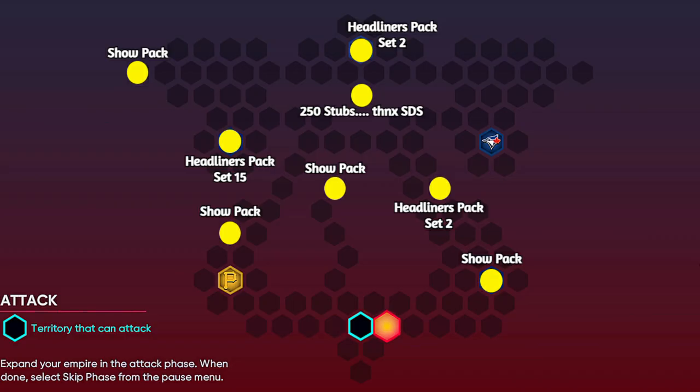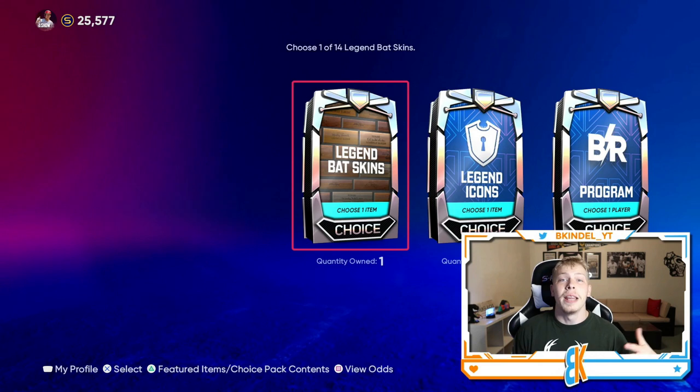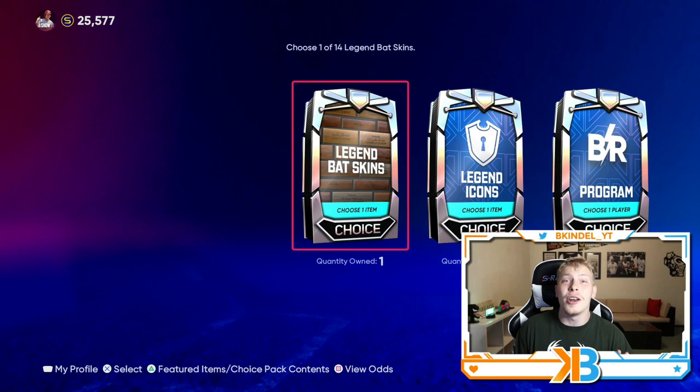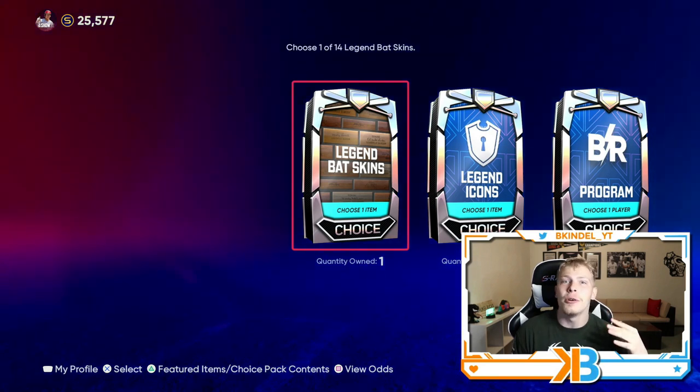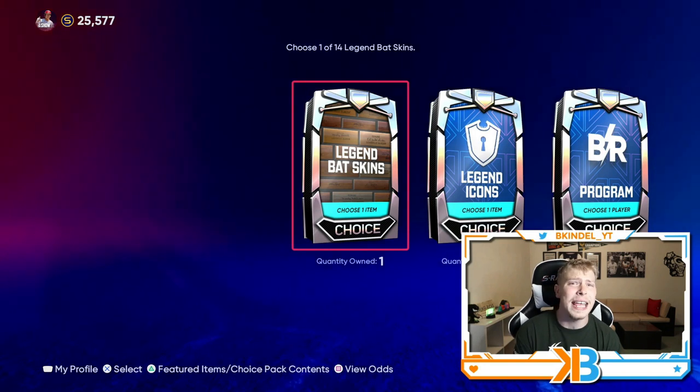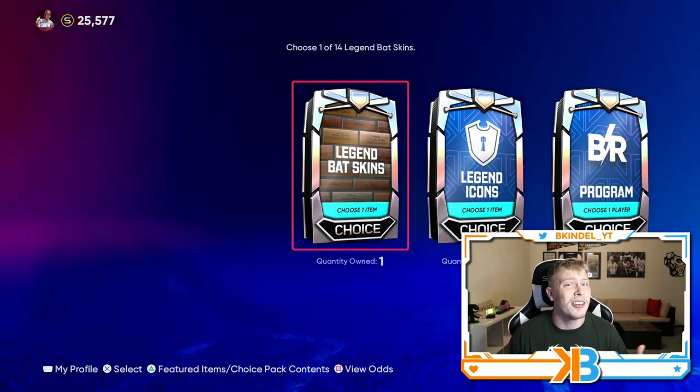Here are the hidden rewards for this conquest map. It does not take very long — maybe a little over an hour to get everything done. You get some good packs, and 30k XP is a huge chunk in this featured program considering you only need 200k to get Roy Holiday. I do recommend that you do this. Roy Holiday being a new legend is a huge W, and it gives me hope that we could still see more new legends in the game this year that haven't been announced.